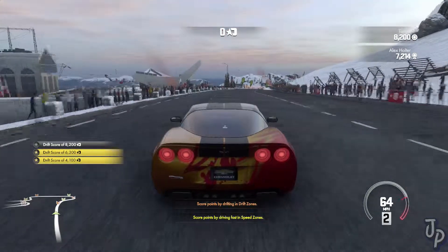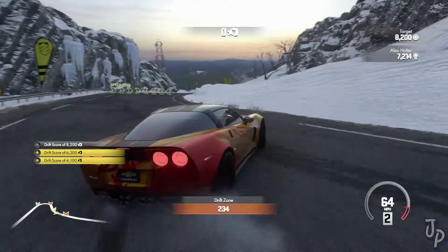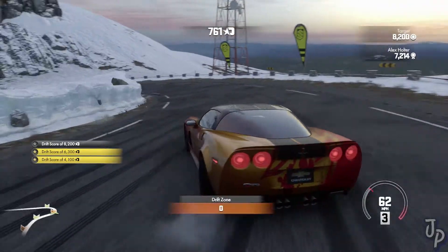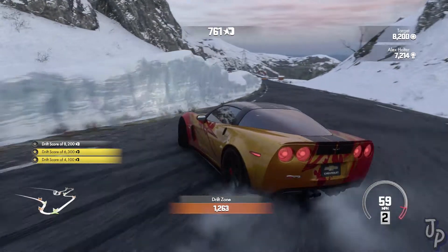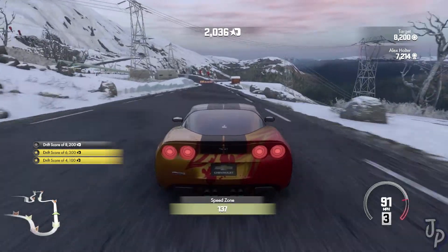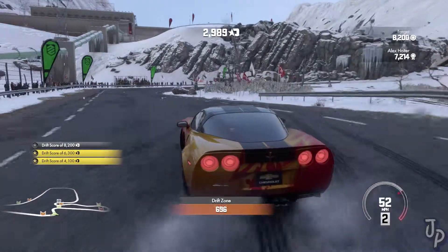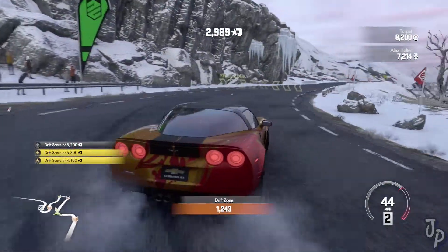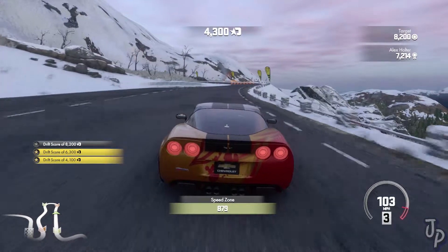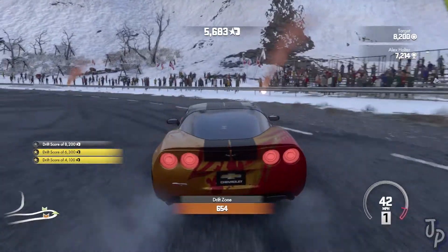I'm definitely choosing a different car next time. We're just gonna slow down a bit and try to control this drift. There is no controlling this drift, but we did get the points — that's all that matters. It's so hard to control on this Corvette. We're not getting many points for the speed zone but it is what it is. Let's get a few drift points — that's not bad at all.